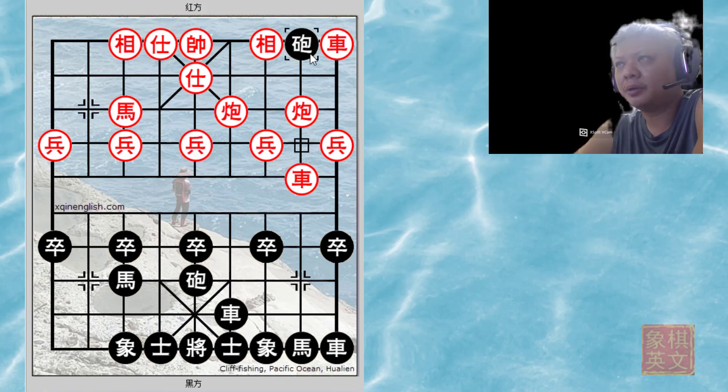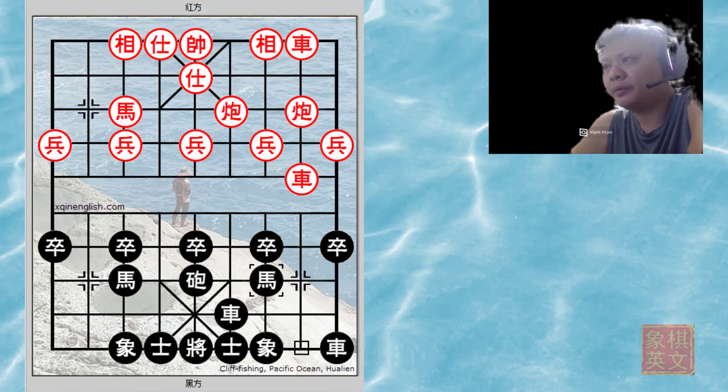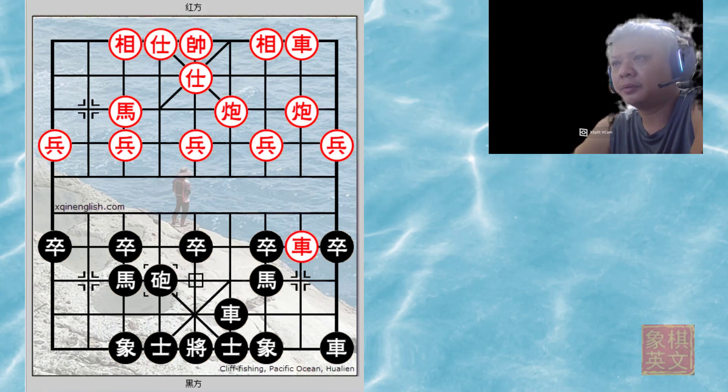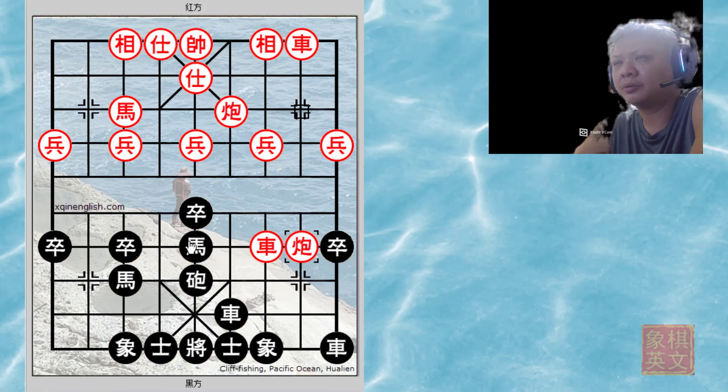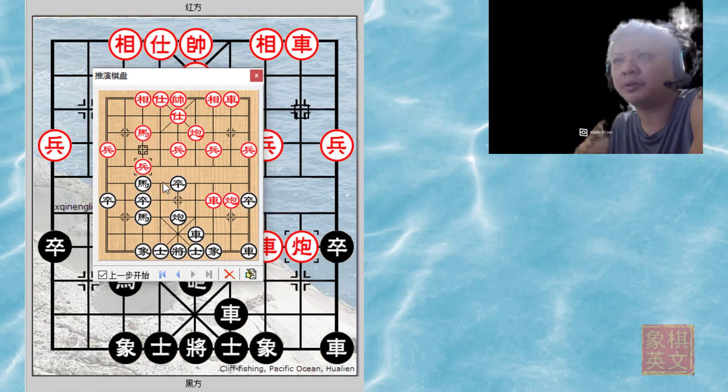Instead of capturing the central pawn, black captures and trades for the horse, and black develops both pieces nicely. Now if red chose to play c9+1, there is always c=9. Black switches formation; if p5+1, the horse would not have any good moves — for example, with h5+7, black would lose the horse because it does not have any good place to move.